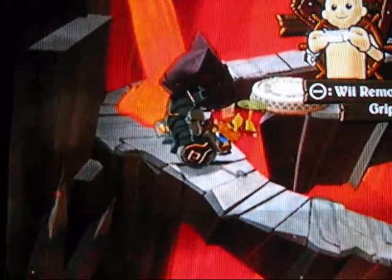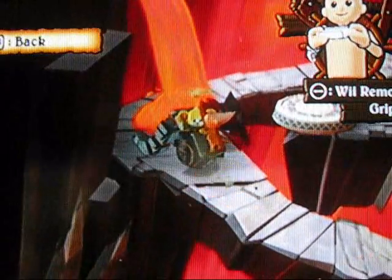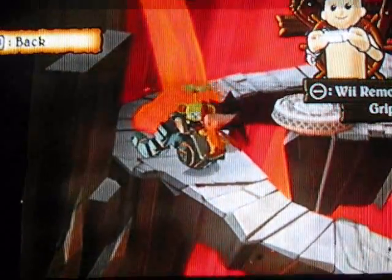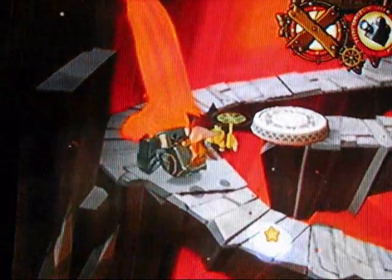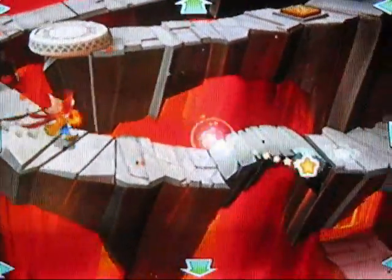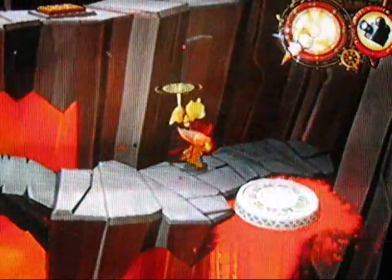Drop it off here — there we go. I knew you could do it, robot guy. And I'm going to get off here; I think that's in the correct spot. Remove the power gem and click behind them. Why are we getting off here? Because look, there's that colored bridge. We would have died if we tried to traverse that bridge with the robot dude. We don't need the power gem anymore.